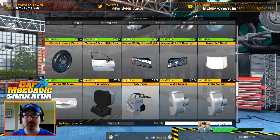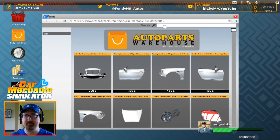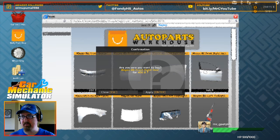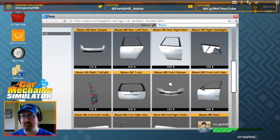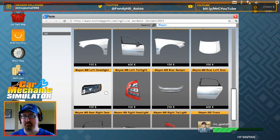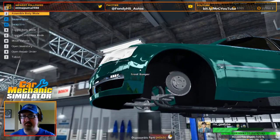Now we got our body parts. Right front door — we're just going to go buy and type in that at the body parts shop. Right front door — we need the M8, don't we? Yes. So we just spent some money we didn't need to. Right front door, we need a hood, we need left headlight, we need the right headlight, and we need the trunk.